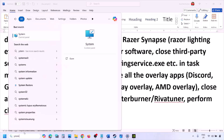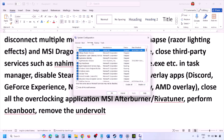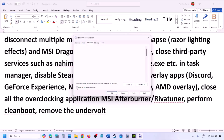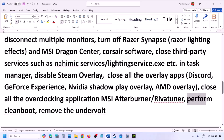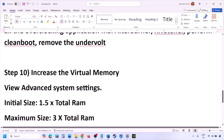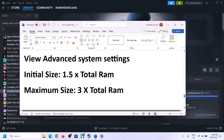To perform a clean boot, type System Configuration in the Windows search box. In the Services tab, put a check on Hide All Microsoft Services, then click Disable All. Click Apply, then OK. When prompted to restart, restart your computer and then launch the game and check.